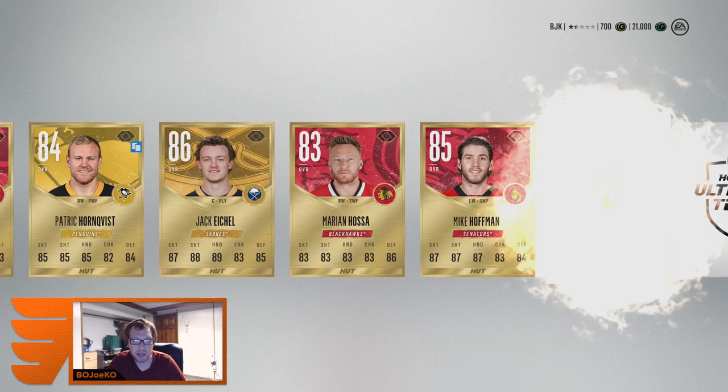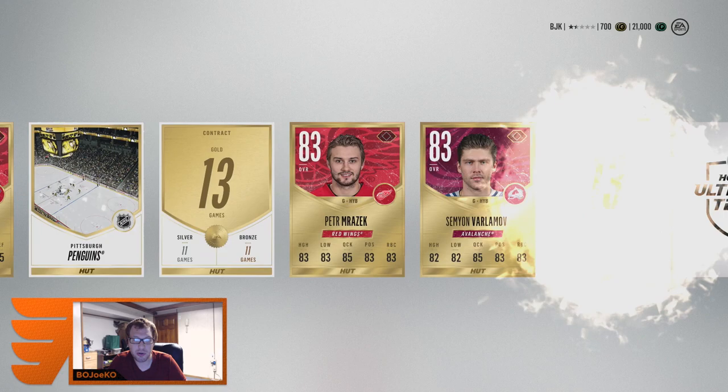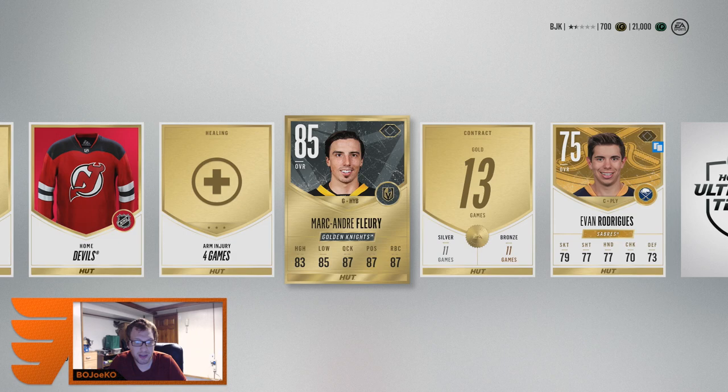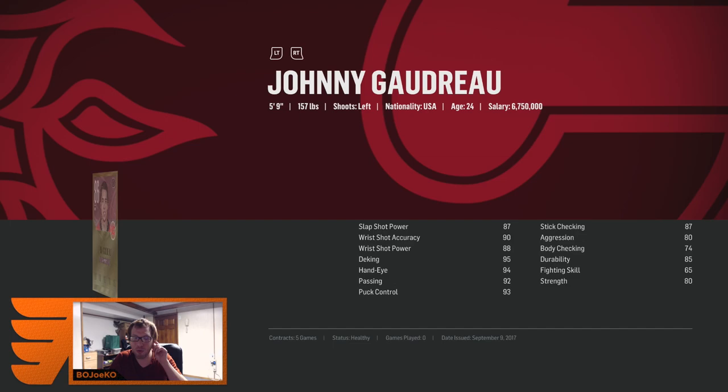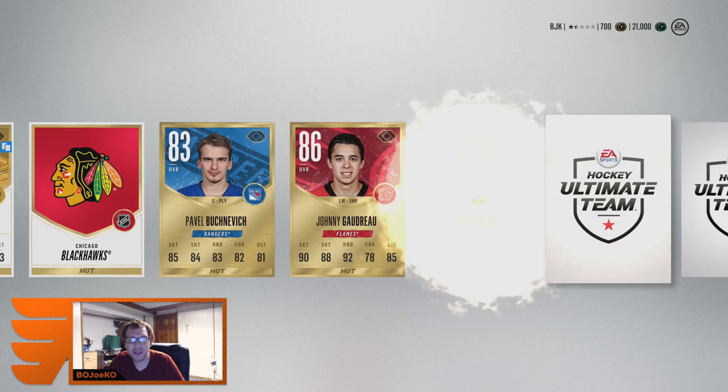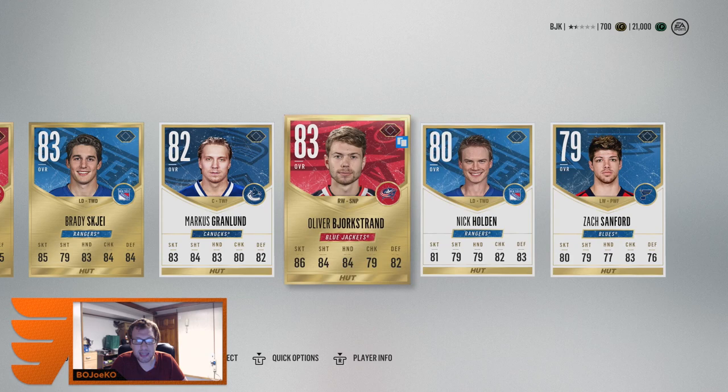A couple of mediocre goalies — Marc-Andre Fleury from the Vegas Golden Knights. Yo, the biggest Golden Knights logo on the back of the card looks so good. Pavel Buchnevich, Johnny Gaudreau — getting me some more speed. 92 hands, look at his speed stats: 94, 94, 93. What in the world! Brady Shea, Bjorkstrand again, and Zach Sanford to end it off. This pack opening is crazy — one more pack to go.